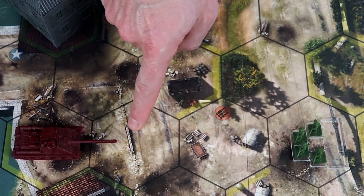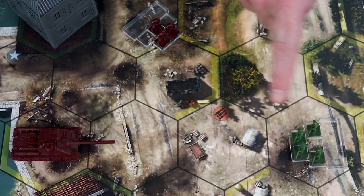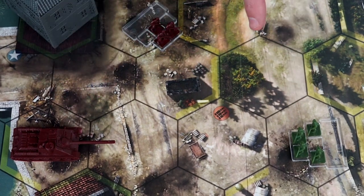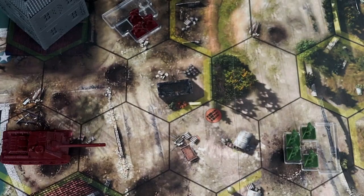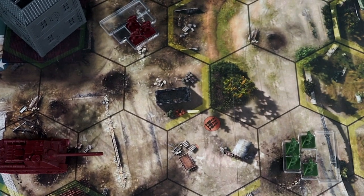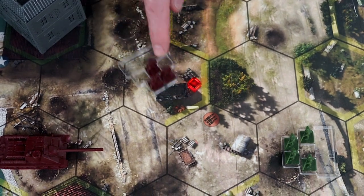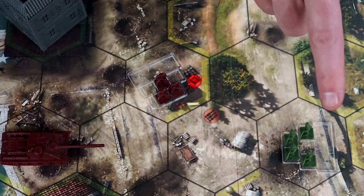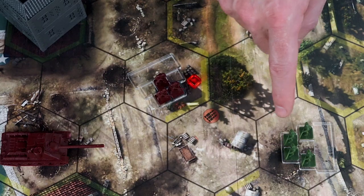Units have a base sight of two hexes, unless otherwise specified. In this example, the US Rifleman and the Soviet SU-85 cannot see each other, because they are outside the default sight range of two. Units can spot for their allies that have longer range. In this example, the Soviet player moves a conscript squad into sight of the US Rifleman. The SU-85 can now see the Rifleman, and because of its longer range, can now target them during the damage phase.